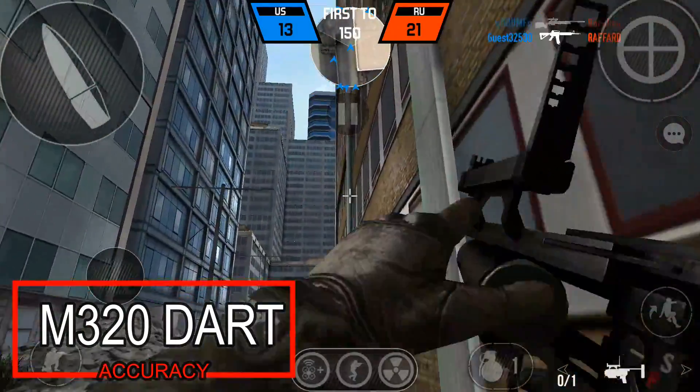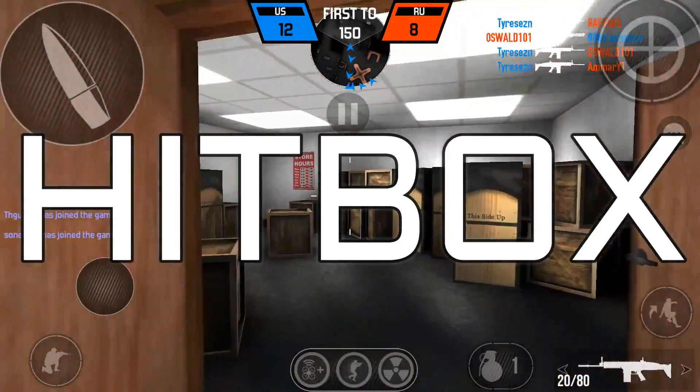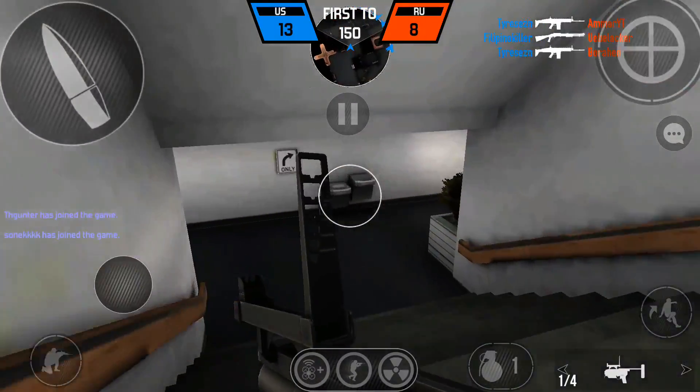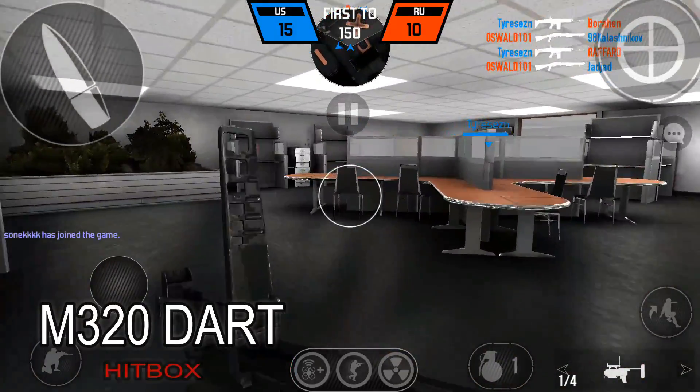Another feature where the DART gun shines is with its hitbox area, and even the aiming icon will prove that. For M320HE, you get a narrow aim and your accuracy should be very good to get kills. But for the DART gun, the hitbox is comparatively bigger and you can get easy kills no matter what.